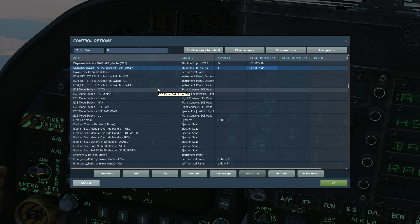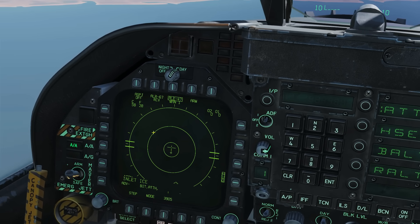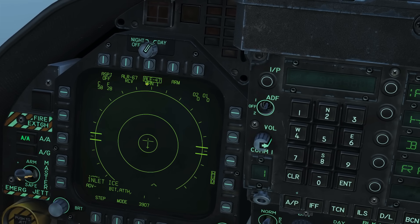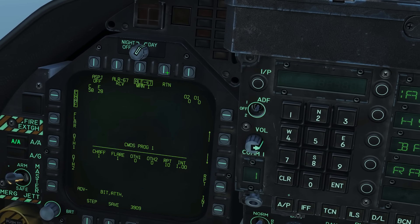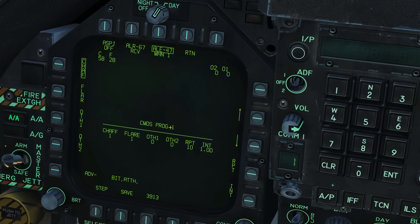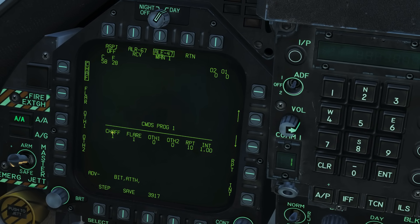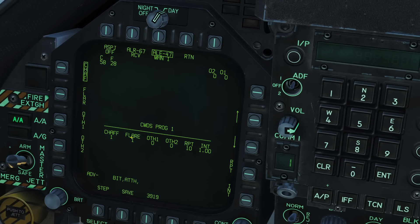I don't really know why that is — I think maybe if you've got an emergency program set up as program 5 you can always get to it, while the aft switch gets to whatever program is selected. Let's now look at how to change the different manual programs. Once we've got manual selected we go to ARM, and here we've got program 1 selected — it's telling us it's going to fire one chaff and one flare and repeat that 10 times with one second between each repetition.